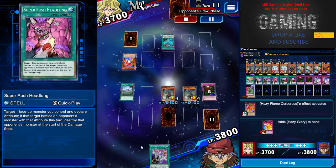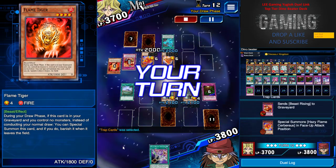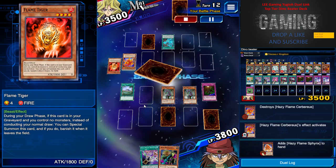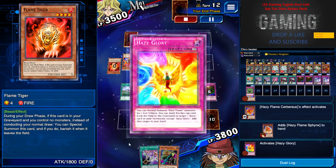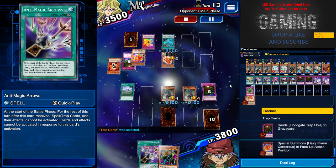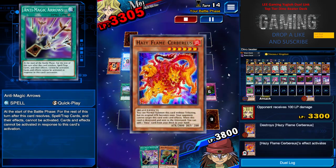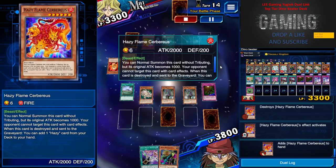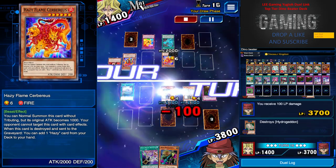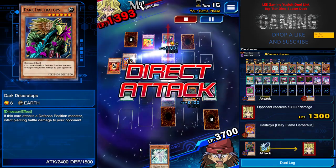I still had a Super Rush Headlong but I can't use that against Hazy Flame. He special summoned Frame Tiger, got more Hazy Flame monsters out, but it doesn't really matter because he can't do anything at all — his attack is maximum 2000, that's the cap. He used Hazy Glory, and the reason I did not use AMA was I noticed he had picked up Hazy Glory the previous turn, so that's one thing you need to know. Always focus, always concentrate on the play. Now it's pretty much GG for him because he's dealing himself to death. I respect his courage to keep fighting.